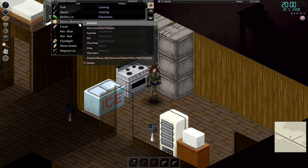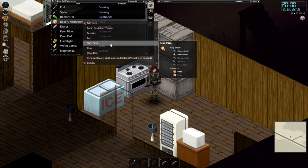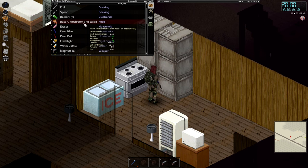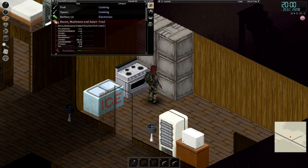Then what you are going to want to do is right-click on it and select slice pizza. You will need a knife, meat cleaver, hunting knife, machete, or a stone knife. There we go — you actually get 6 slices of pizza.